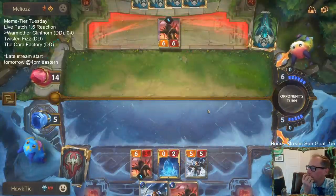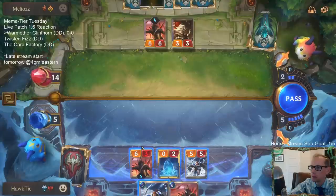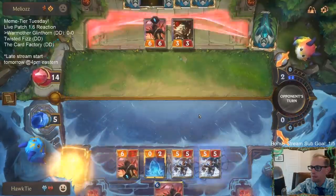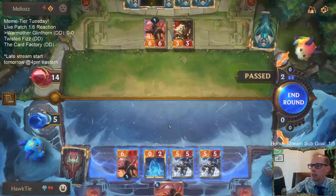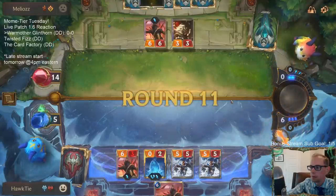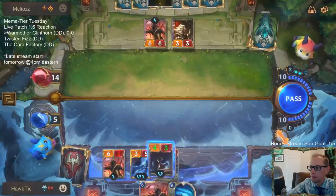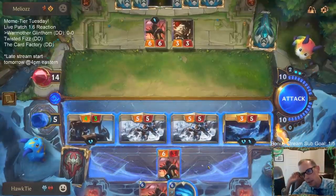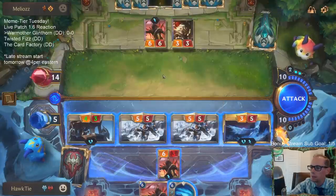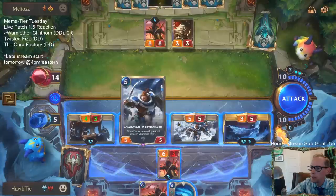I'm going to Culling Strike my own thing so they don't get a free Nocturne Guillotine. I probably could have just attacked with the Hearth Guards. Because then even if they would have blocked with the 6-6, it would die to an Anivia trigger. So I should have attacked with the Hearth Guards.